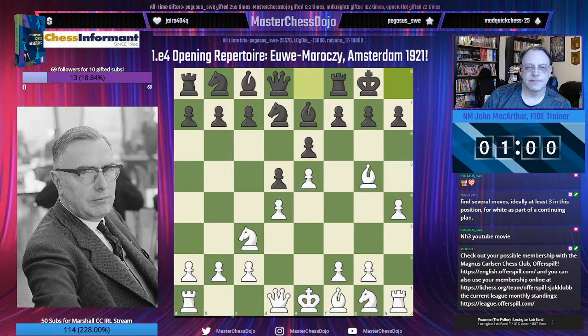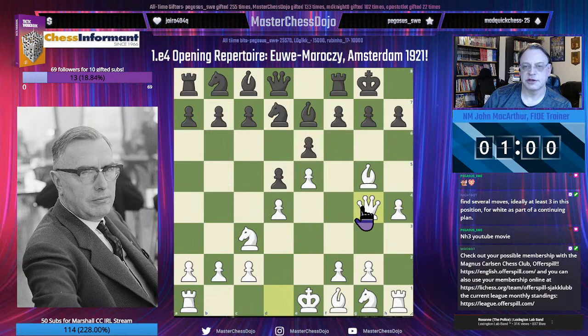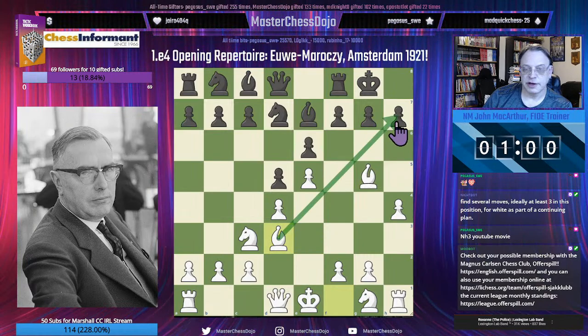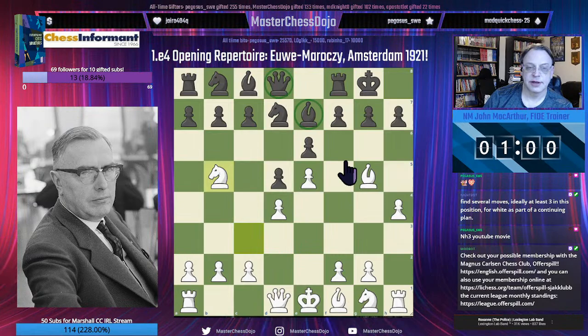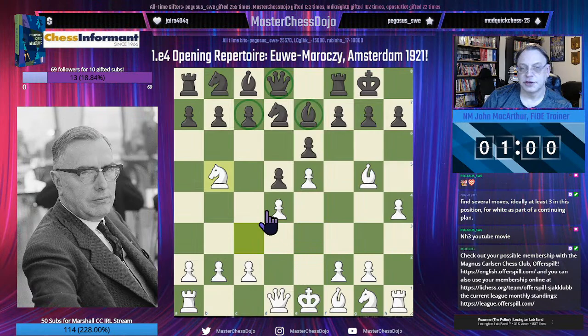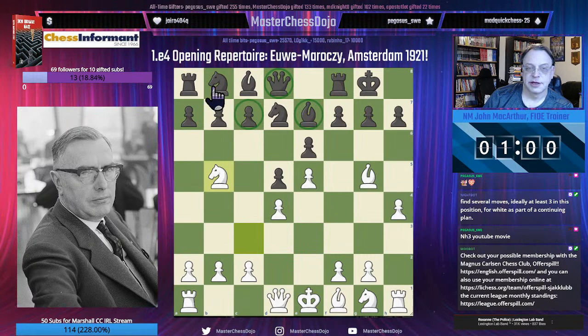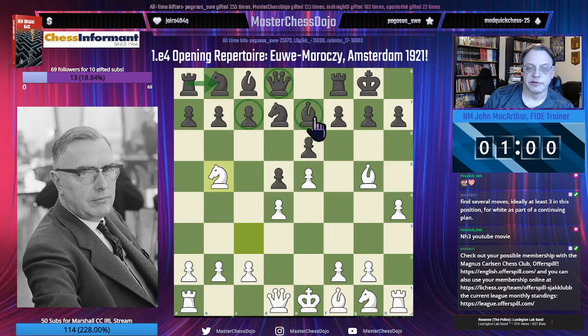Knight H3, believe it or not, is not in the top five moves in this position. Objectively, the best move is Queen to G4, when Black has the option to play King H8. However, Maróczy chose the third best move, which is certainly a viable alternative — going after the H7 square. After all, this pawn will be immune from capture. And lastly, we can attempt to overwork the Queen and the Bishop by going after the C7 pawn — threatening Bishop takes E7 and possibly Knight takes C7 going after the Rook, which Black can defend by developing rapidly with Knight to C6.